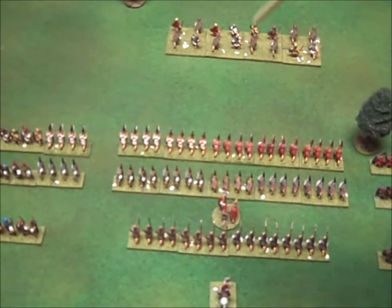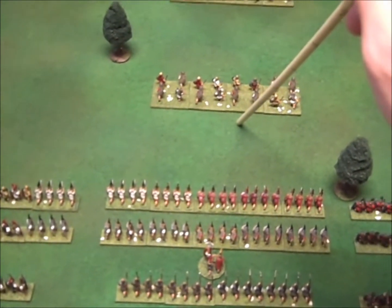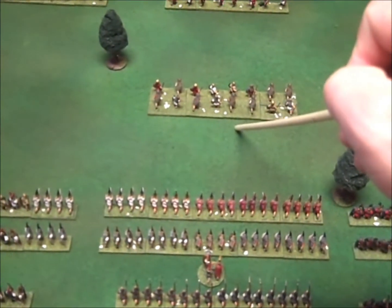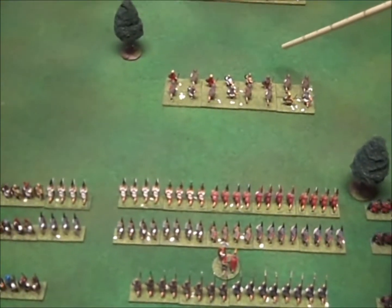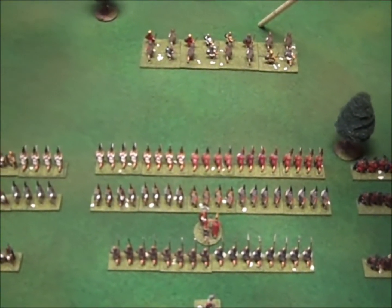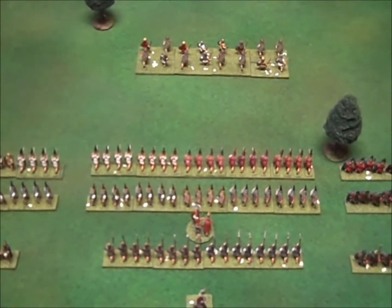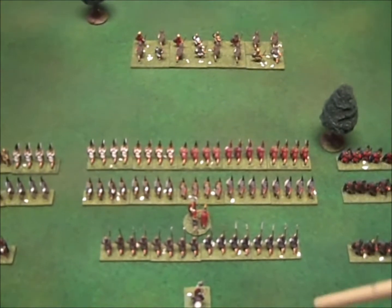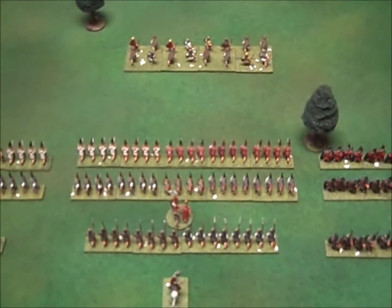The light infantry comes on through the rear zone and gets to move two zones forward, costing one command point. They get to double move because there's a special rule for light infantry where they get to double move on the first turn freely. Normally a double move costs two points for an individual unit or one for a veteran, but in this case they only cost one point to move forward.